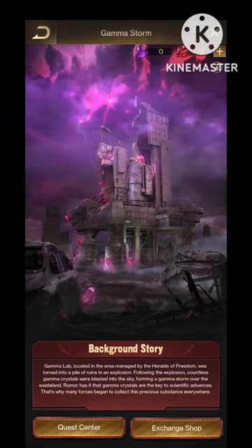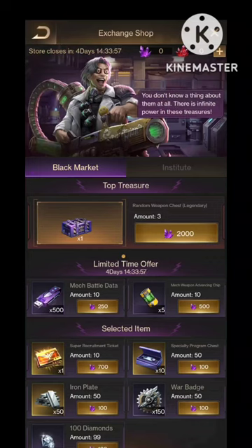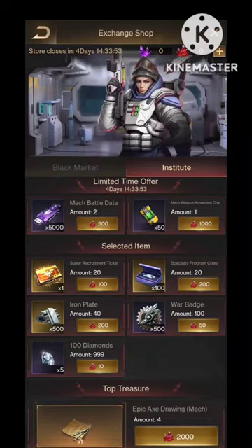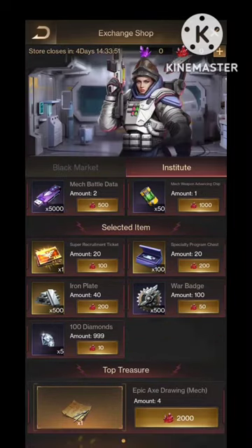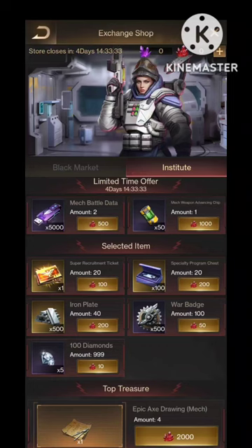To get these rewards we need to complete certain quests. And one more thing — there is this institute exchange shop where we can exchange our red crystals to get a few more quality rewards.